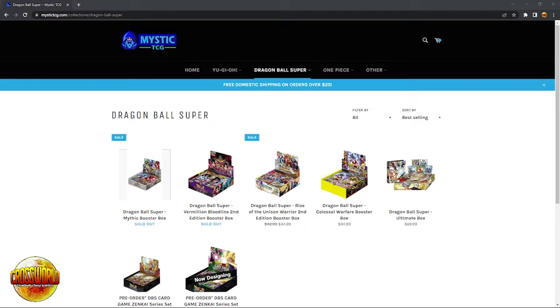Dragon Ballers, if you're looking to buy Dragon Ball Super or One Piece sealed product, make sure to get 5% off using my link to Mystic TCG down in the description. You can also sell cards to them using their Facebook link, which is also down in the description.